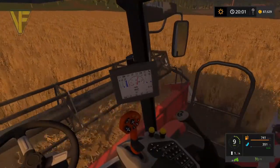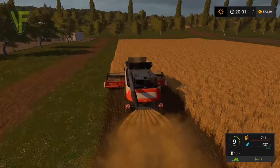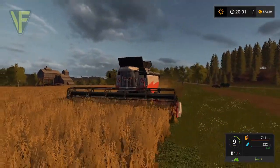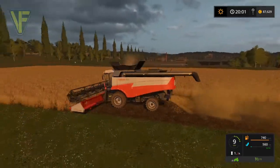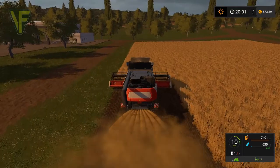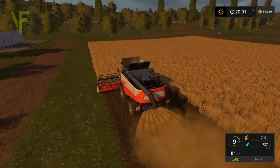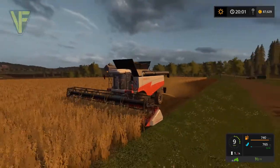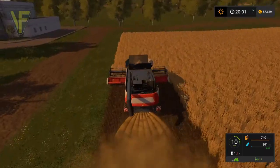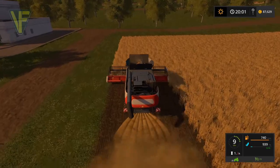We can't create straw from this because these are soybeans, which is quite good because they should be doing quite a good price at the moment. I'm not sure if we need soybeans for our pigs but we have a fairly good spread of most things. I think we might use some of this money to buy some pigs at the end of this episode, and they breed quite nicely.